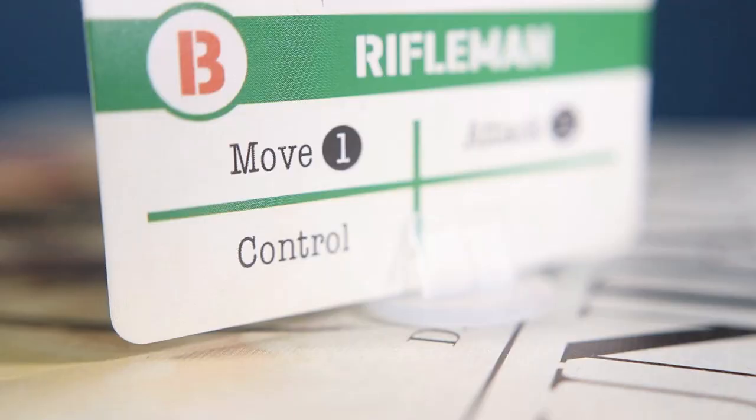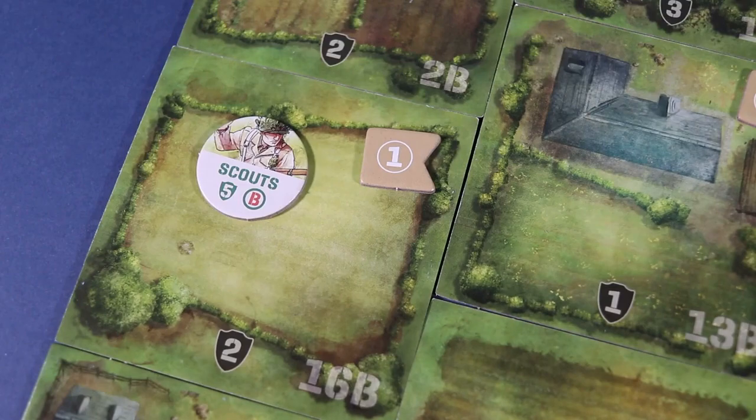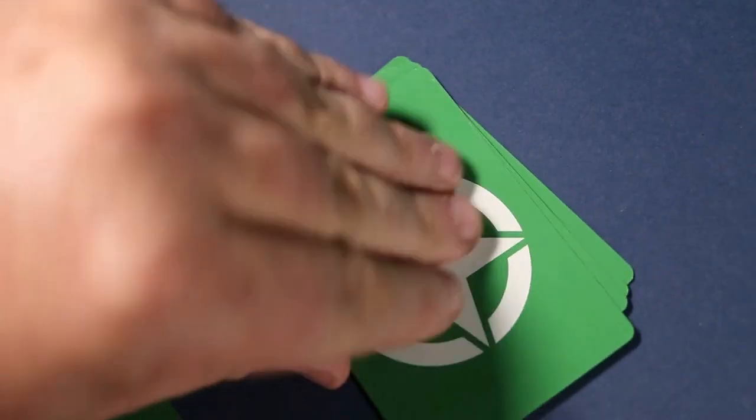Each action may have a number next to it. It may represent the number of tiles you can move, such as a scout action, the number of dice used for an attack, or perhaps the number of cards you may pull from your deck or the supply.